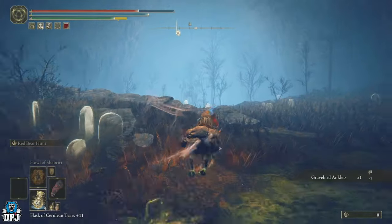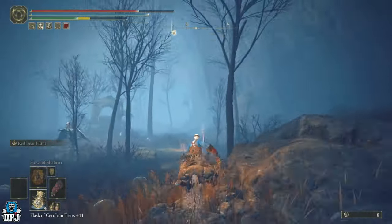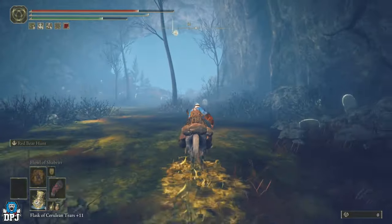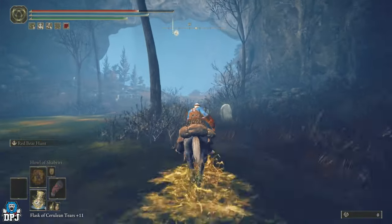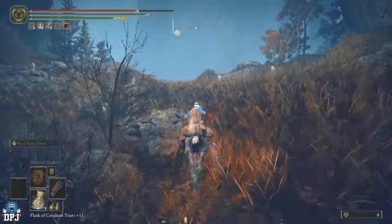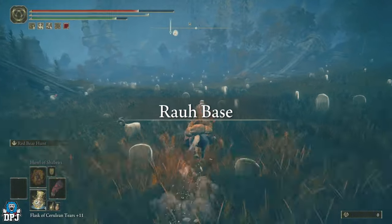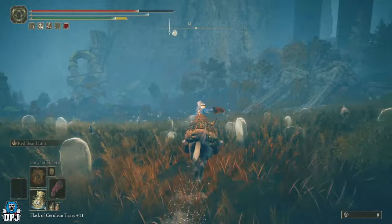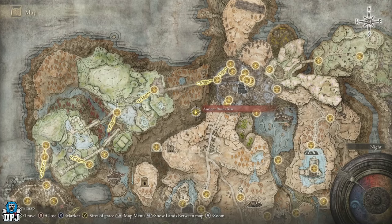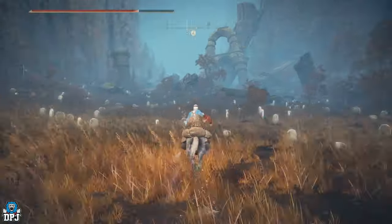The Grave Bird Anklet — actually I'm looking for them, believe it or not. Come this way guys, keep coming this way, and then you'll see the opening again which is cool because there's a grace just down here. Coming this way you will then reach the grace, which is the Ancient Ruins Base. Good — now let's make our way around and come this way.